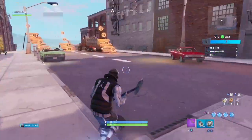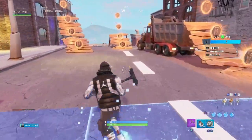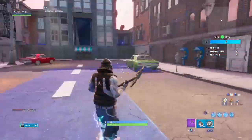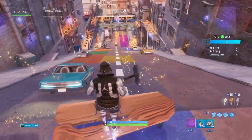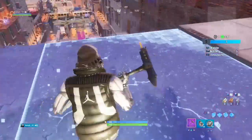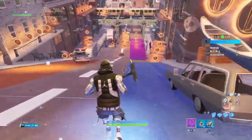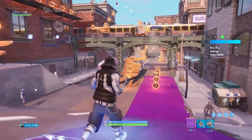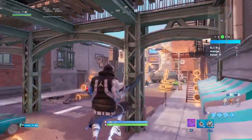Now when you get into a Downtown Drop game, what you need to do to find Jonesy behind the fence is very easy. At the very beginning, you'll need to go down this ramp. After you get down the ramp, you'll need to take a right. You'll see you're close to the place because there's a basketball court.